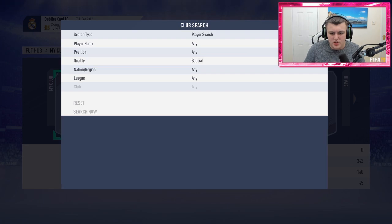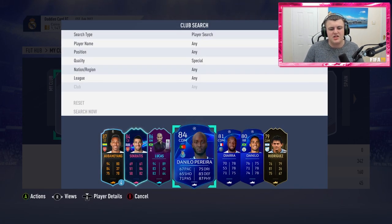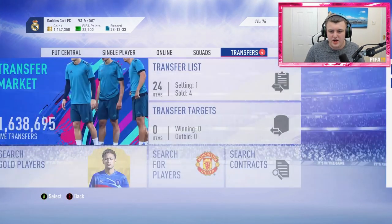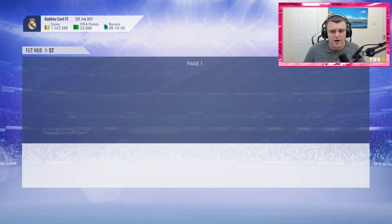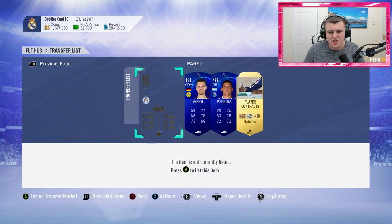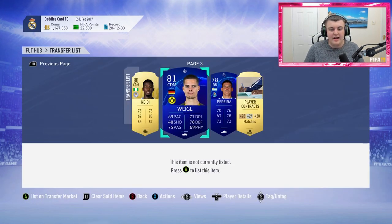This could take forever. Let me check special items. These are untradeable — that makes no sense to me at all. What? This must be a glitch — they must have been glitched out as tradable. They must not actually be tradable. That has got to be a glitch. Very strange indeed.